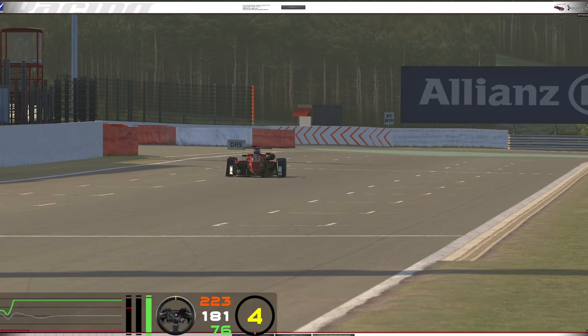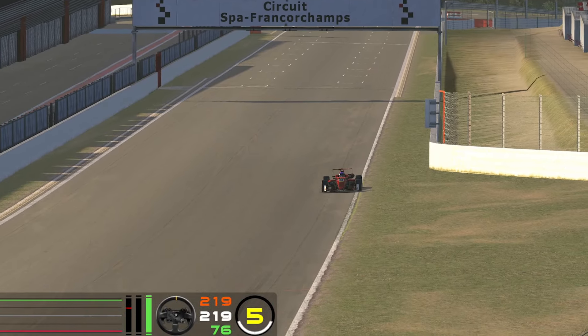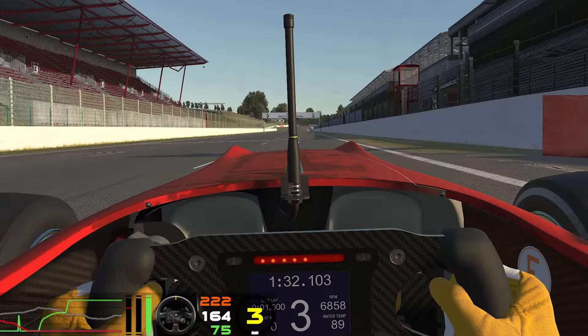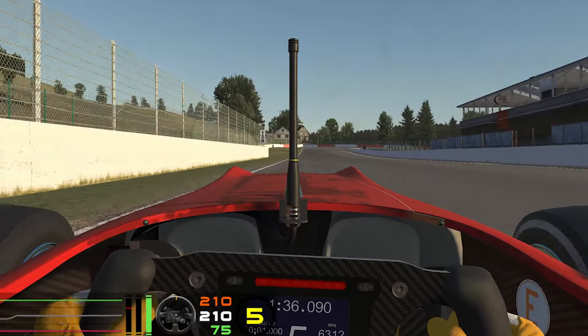The first thing I did was choose a corner that is crucial in the lap. Turn 1 leads to a long straight in Spa, making it a low speed corner where having a perfect input is critical. Then I set an active reset point just before the corner so I could repeat it over and over again.